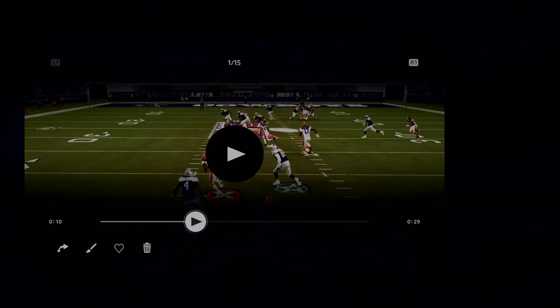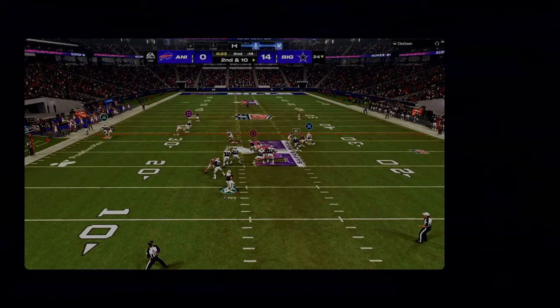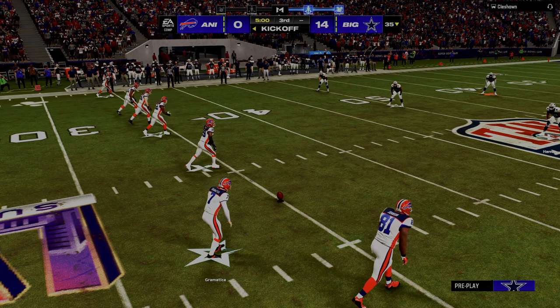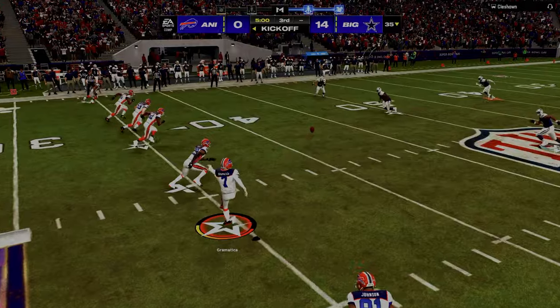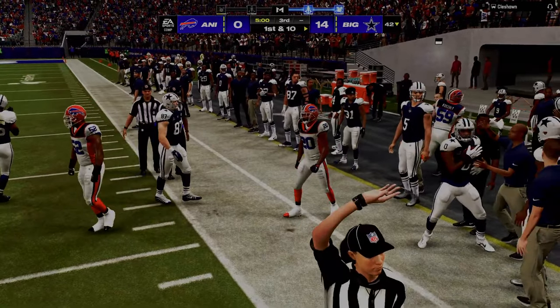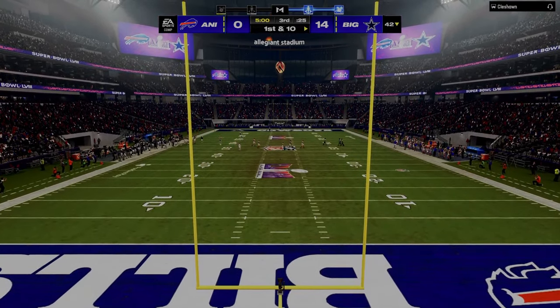Halftime breakdown: so he runs man across the board, sends three — that's kind of his base defense, shaded underneath man. I was thinking the corner route would pull the safety and the post would come open over the middle. But the corner route gets literally bumped completely, so it can't pull the safety on the right-hand side, and the safety is able to go pick up the post route. So it wasn't really an adjustment by him — the bump coverage on the corner route did all the work.